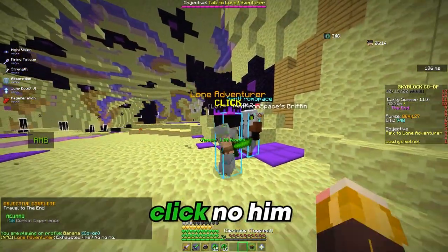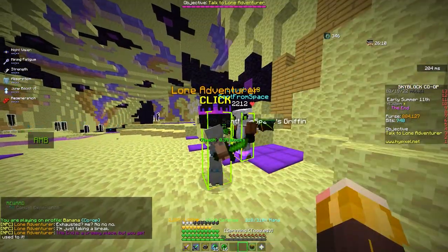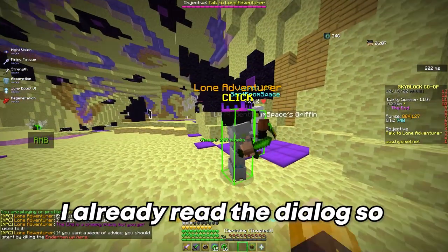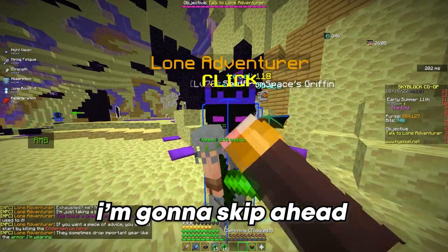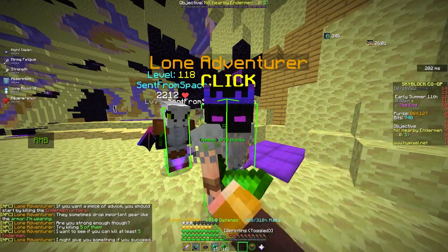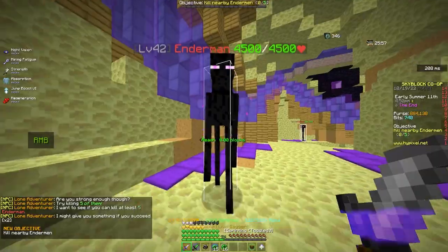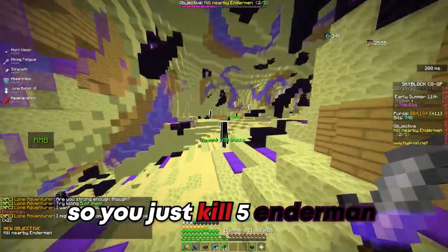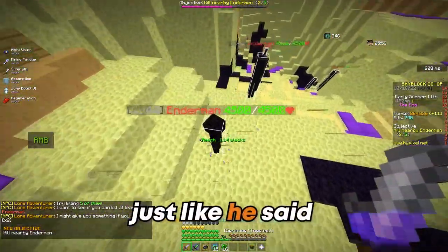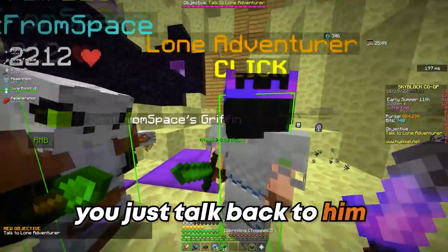Once you get in, you'll see the loneadventurer here. Click on him to get the dialogue. I'll skip ahead — he's going to tell you about the end armor and ask you to kill five endermen, so it should be easy enough. You just kill five endermen like he said, then talk back to him.